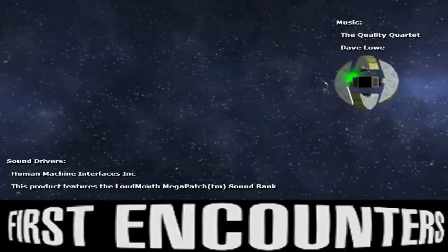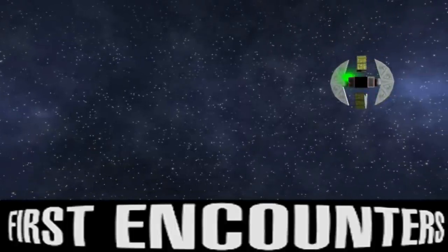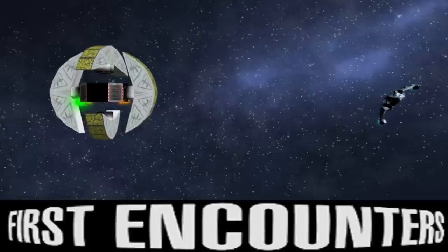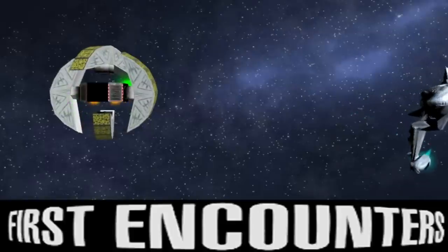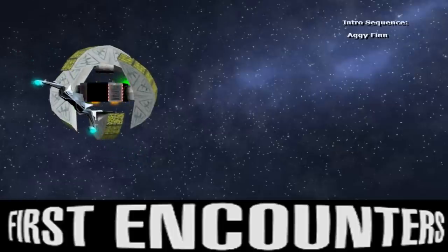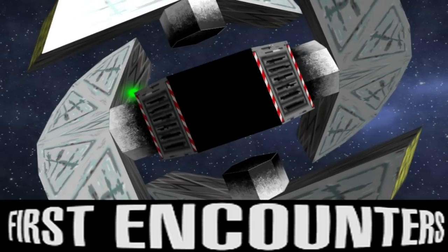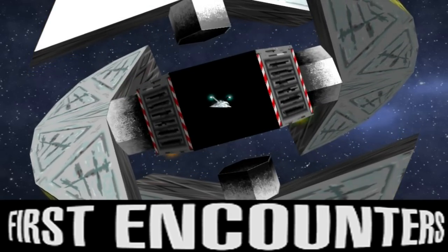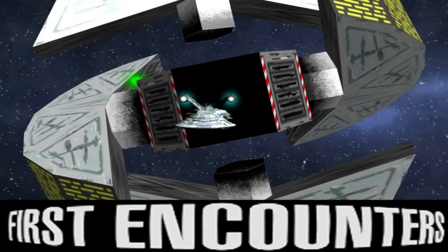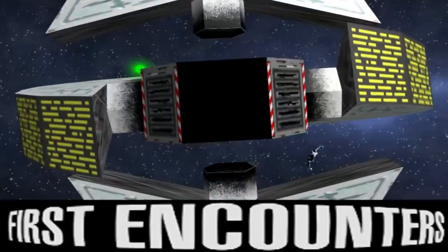That spacecraft is the Argent's Quest, or the Turner's Quest — I'm not sure what it's supposed to be — but it is a very important ship to the plot of Frontier First Encounters, which deals with establishing contact with the Thargoids, or rather the question of what happened to the Thargoids between the original Elite and its immediate sequel, where they had disappeared.